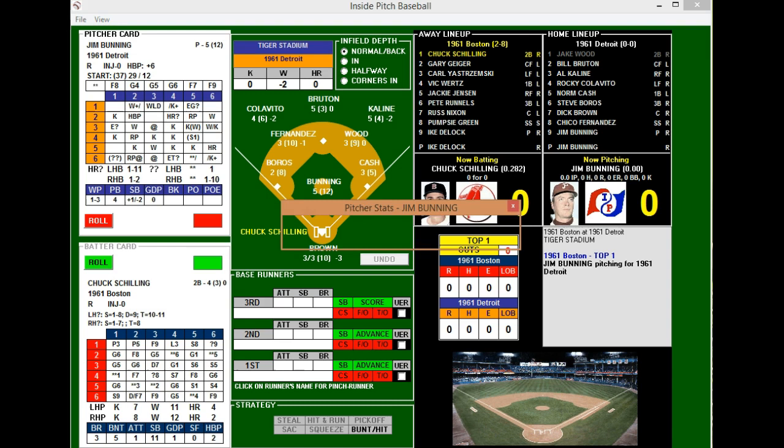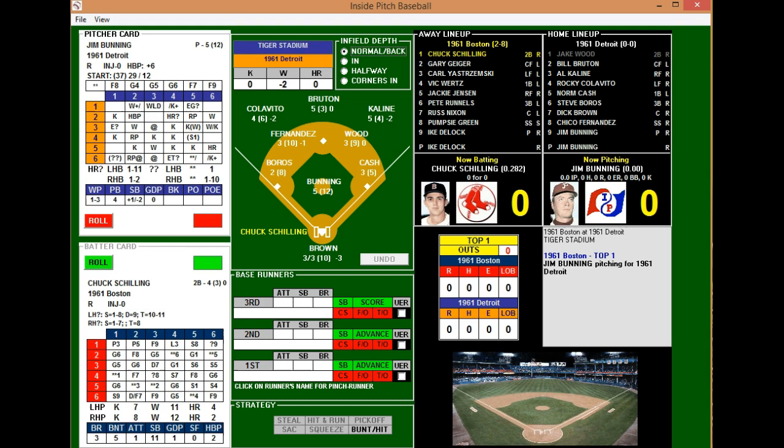Jim Bunning has gone to the hill — it's not going to be an easy task for the Red Sox. Jim Bunning was 17-11 with one save, a 3.19 ERA, 268 innings pitched, only 232 hits allowed, 194 strikeouts and 68 walks. We did not actually check his picture here, so we'll be right back and fix that. Detroit does not have a logo, so we're going to fix all that stuff and be right back to the game.